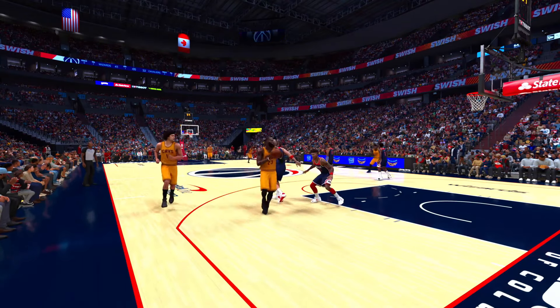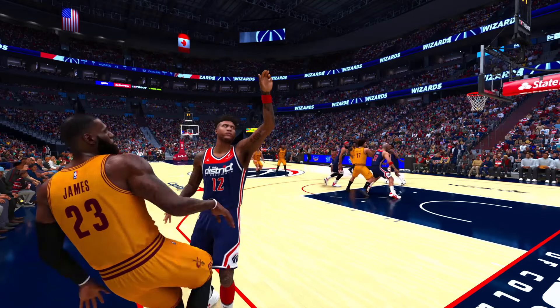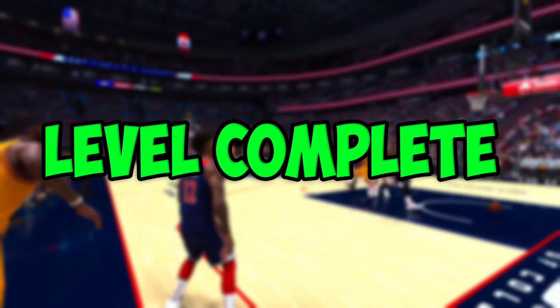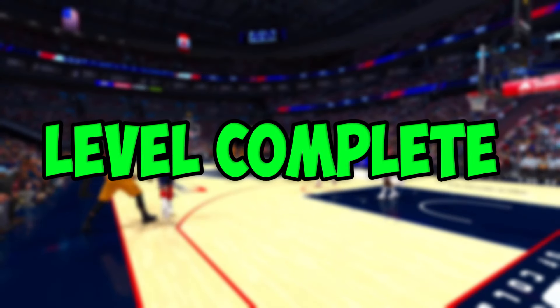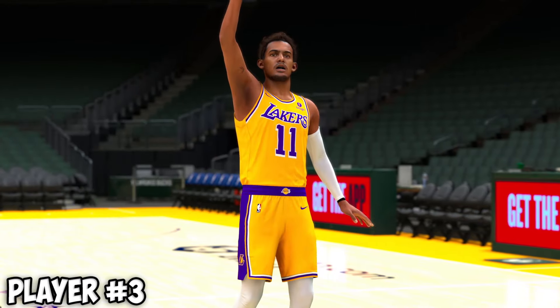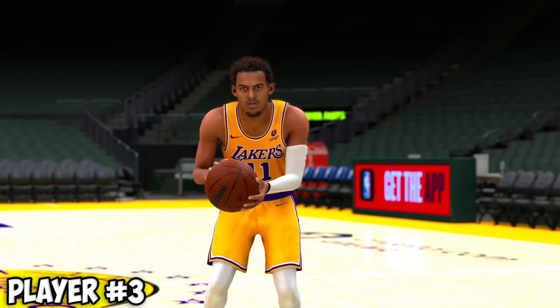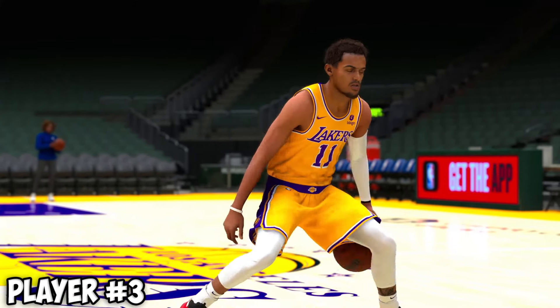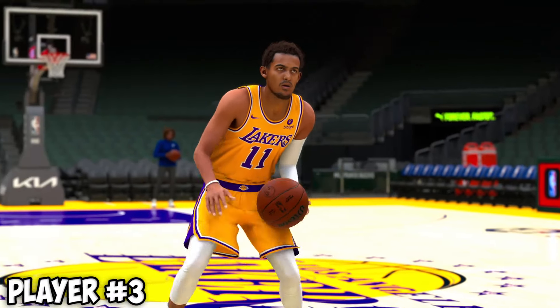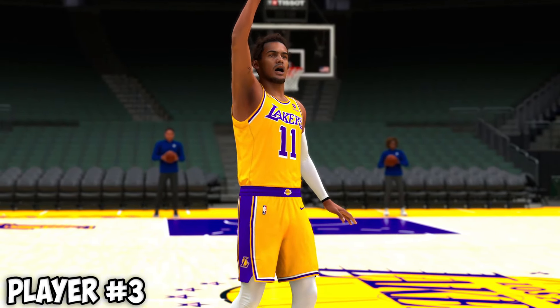He caught it, kind of spun, took a step back — it wasn't perfect, but he hit the shot just like in real life with about a second left on the clock, and that is one of his greatest shots. With that challenge complete we get to add another player, and we're gonna add Trae Young — who's been rumored to join the Lakers. So we got Trae Young, Paul George, Anthony Davis, and LeBron.